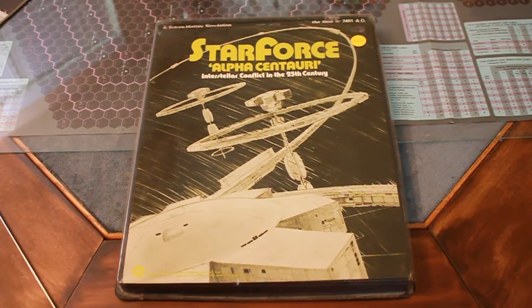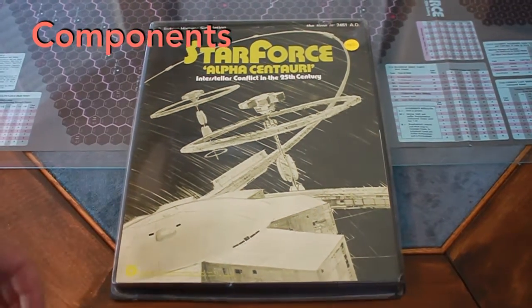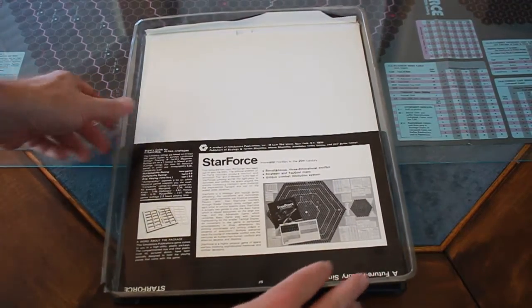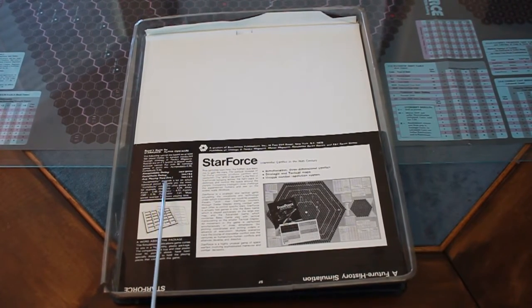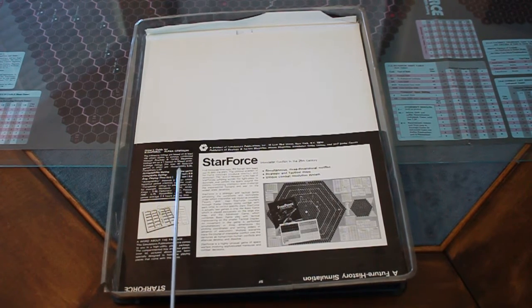I'm going to give an overview and get a sense of how to play it in about an hour, so hopefully I can do it some justice. Inside the tray lid they have a summary — they talk about an acceptability and complexity rating and playtime. The complexity rating is 6.5; for comparison, Monopoly is 2.34.